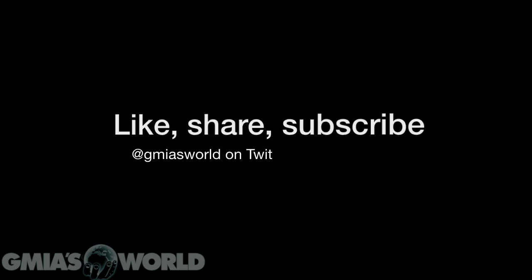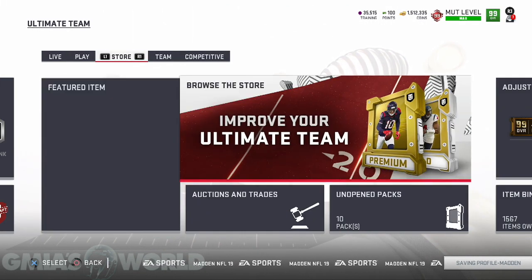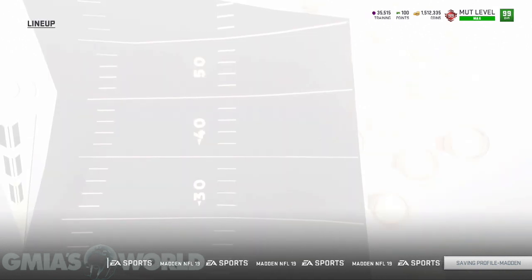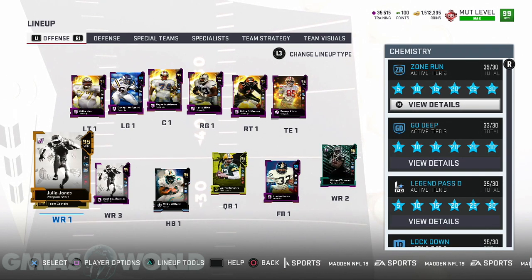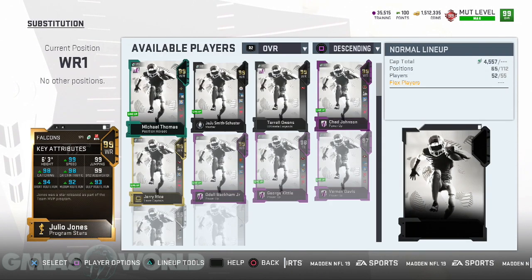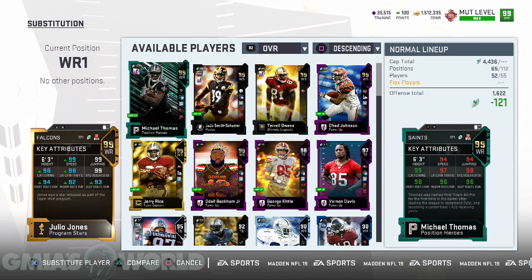I figured it out. Julio Jones' card is glitchy like that with all those plays because he has that base jump, bro. His jump is in green, no chems required.